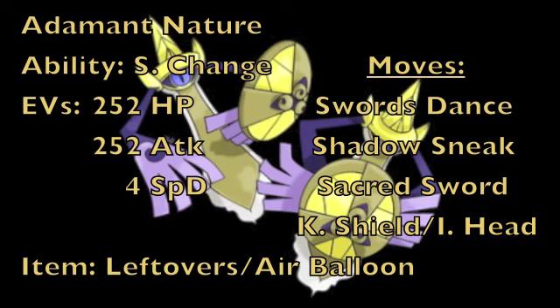This first set gives Aegislash an Adamant nature to increase its physical attack but lower its special attack, with the Stance Change ability. For EVs, we put 252 into HP, 252 into physical attack, and the remaining 4 into special defense so that special defense is one point higher than physical defense, which messes with Download Pokemon. For the item, we go with either Leftovers for HP recovery or an Air Balloon to turn our Ground-type weakness into an immunity until it's popped.